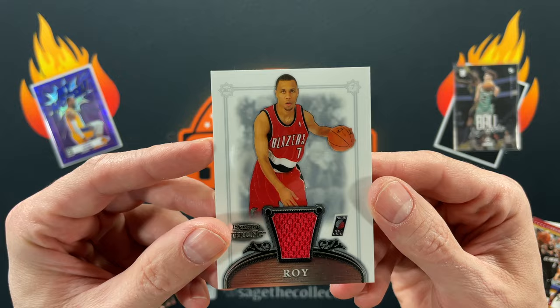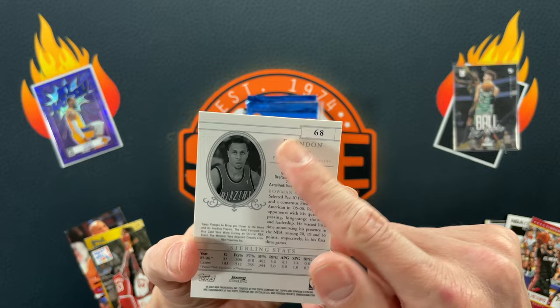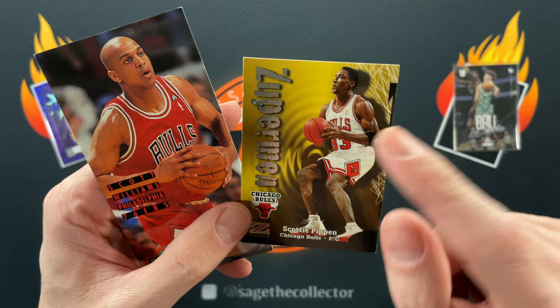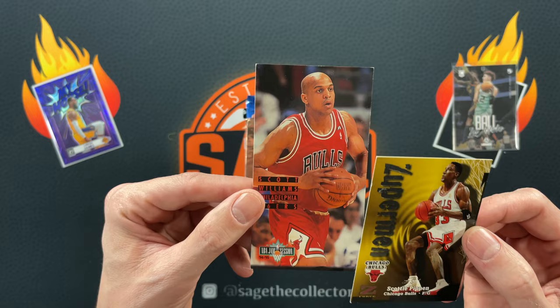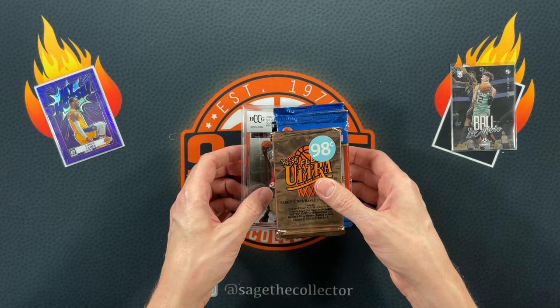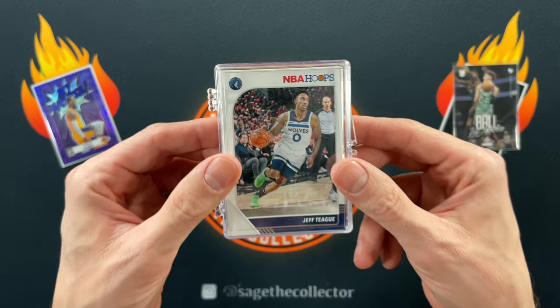There's our mem card - Brandon Roy, a little jersey patch out of Bowman Sterling. Never heard of Bowman Sterling but it's a nice card with a slick finish and jersey patch. Then we got Hakeem, a Scottie Pippen - dinged, dinged, dinged - and a Scott Williams NBA Jam Session from 94/95. These are bigger than normal cards, so anyone who put them in regular penny sleeves in the 90s has dinged corners. They put these large cards in here with plenty of room but won't put the LeBrons and Kobes in safely.